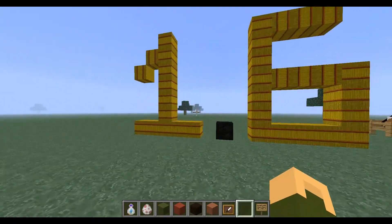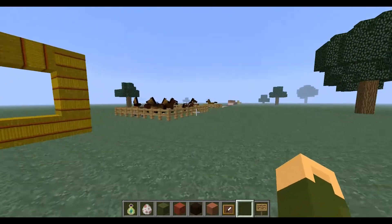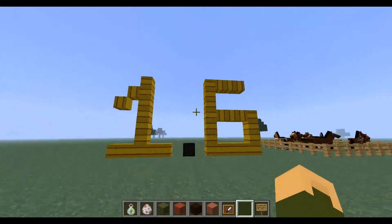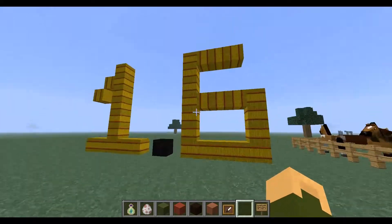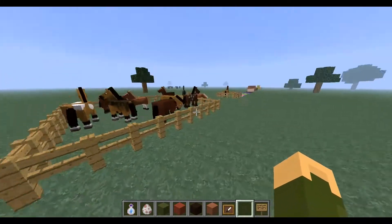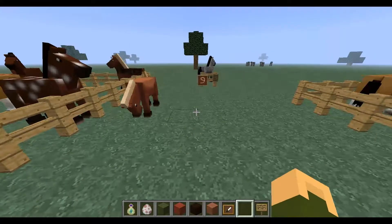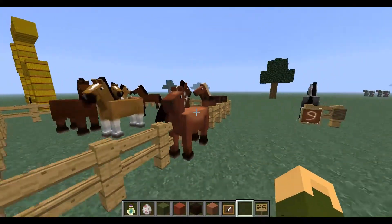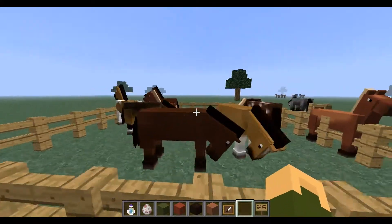They have done loads of bug fixes, but as I was playing around making this world I did find one myself. I've got 1.6 here and a couple of the new blocks. The first thing that they have added is horses — this is probably the main thing they have added. You can also get mules and donkeys.